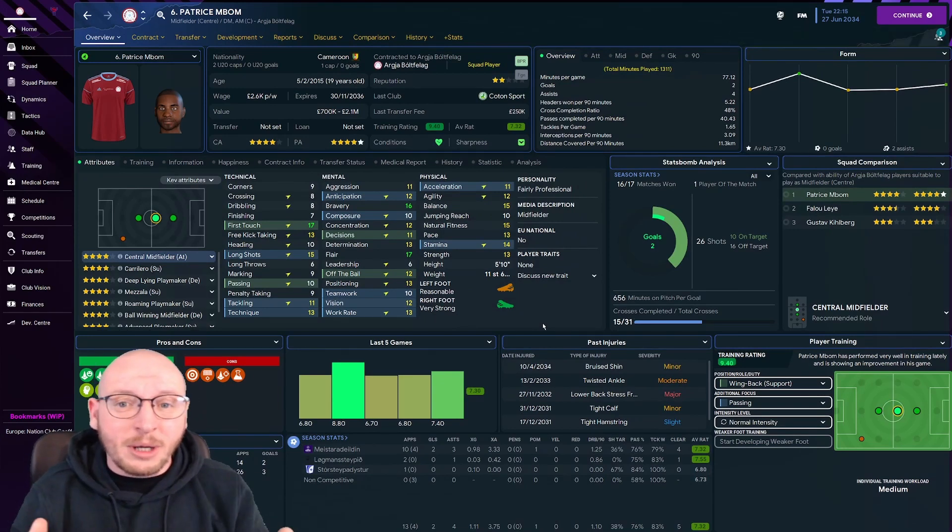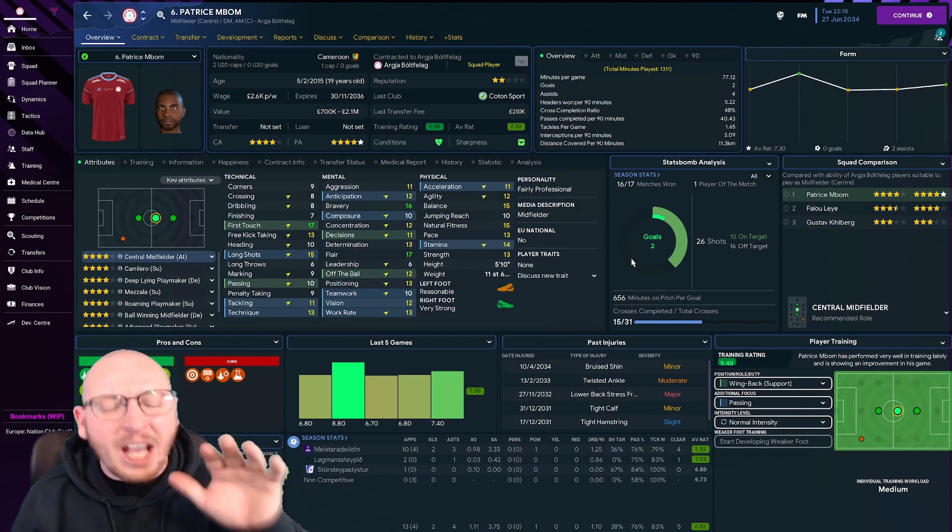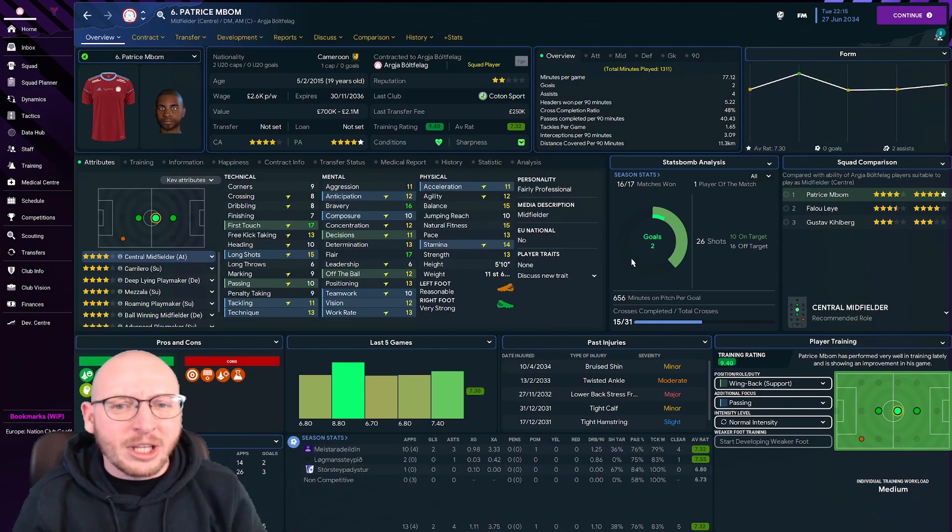I think the yellow stands out a lot more because so many of my players are around that range at the minute, and green for good makes sense — when they train well and have a good average rating it shows as green, so why not have the attribute colour as green when they are doing good.